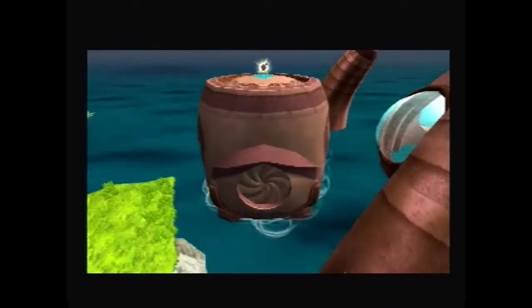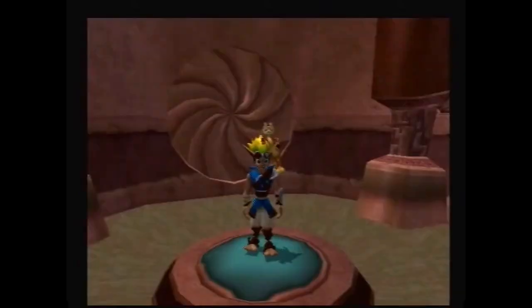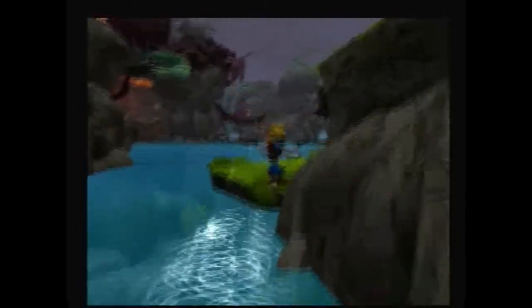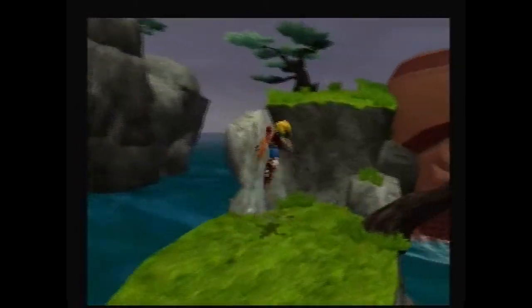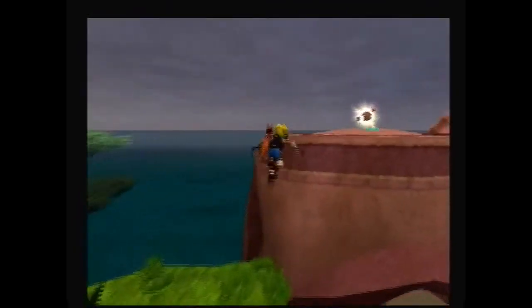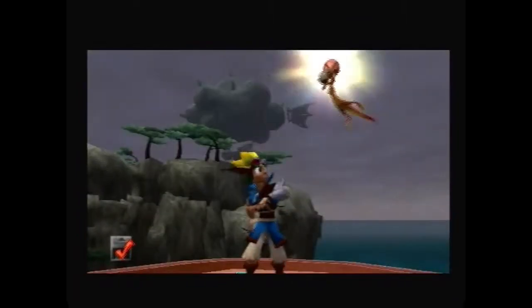This is actually very easy — just get up on top of this thing. Now we're in Rock Village. Just jump over there; there should be precursor orbs if you didn't collect those already — those are for Rock Village. Double jump and press circle.